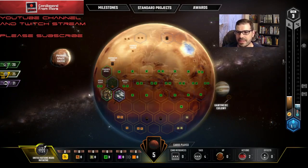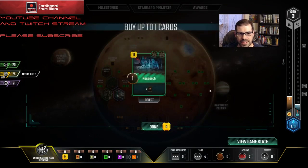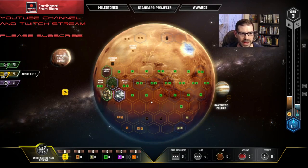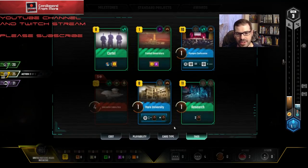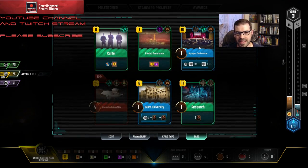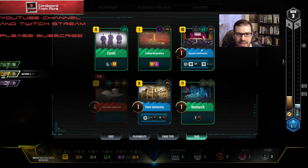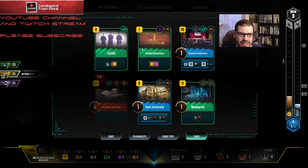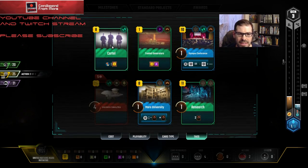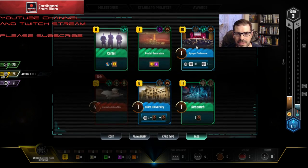I'll probably filter Fuel Generators — didn't want to just sell it. My other option would be to look at a card and buy that one to filter. I'm gonna play Olympus Conference, Cartel, and look at a card. You can see how UNMI gets just outpaced a little. He picked up Regolith Eaters — I don't think that card's very good but maybe on turn three. Let's look at a card first — heck yeah, definitely taking Research. That thing's great! I have a bunch of science tags now, and Research is amazing with Olympus Conference and Mars University.